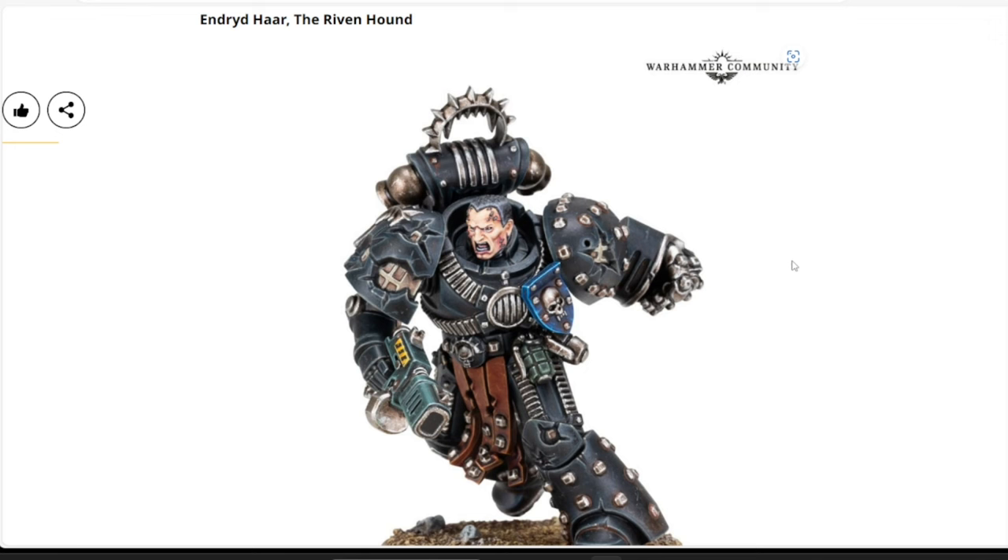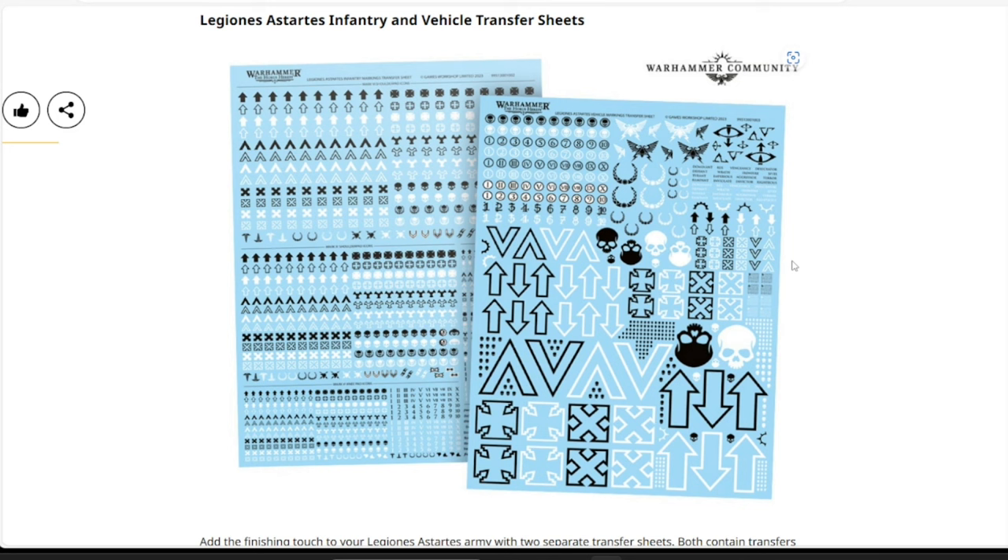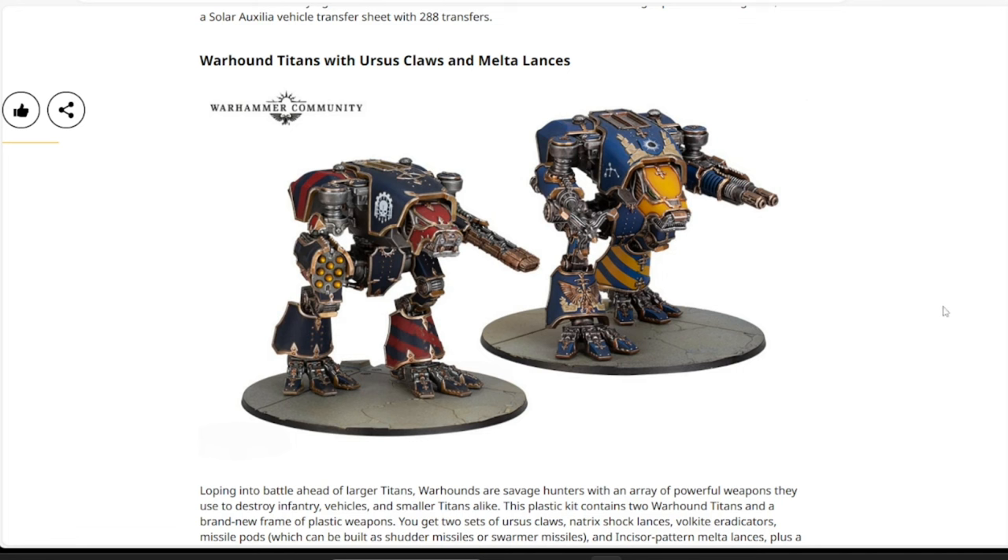Also for Horus Heresy, we have the Legion Astartes Infantry and Vehicle Transfer Sheets — online only. These are two separate sheets available for purchase: the infantry transfer sheet and the vehicle transfer sheet. Each sheet is sold individually at $35 apiece.